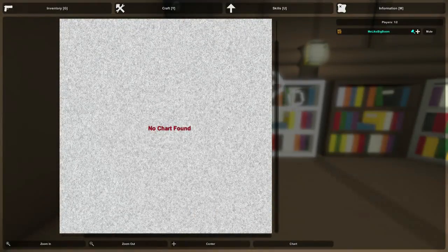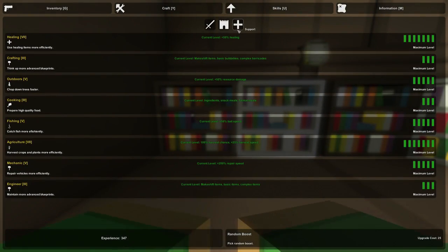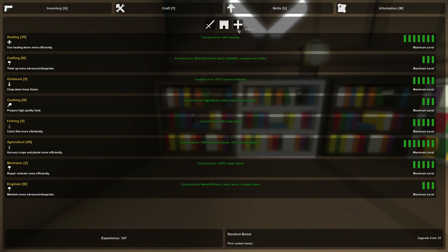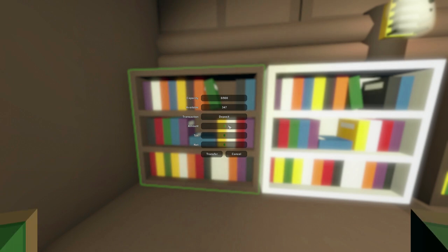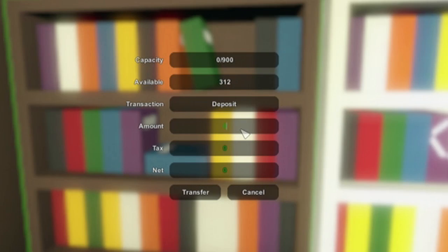Let's say you have max skills for whatever reason, or let's say you're playing with a friend and you just went to Alberton and killed a bunch of zombies, and you want to transfer your experience over to your friend. Well, you would go over to a library once you've actually crafted it, and you're able to deposit experience into the library. In this case, I have max skills, and let's say I want to give my 312 extra experience to my friend. I would put it on deposit mode, put in 312 for my experience. It's got a 32 experience tax.